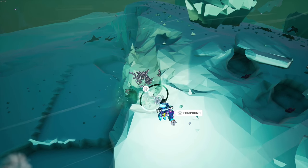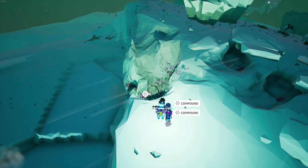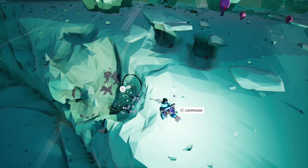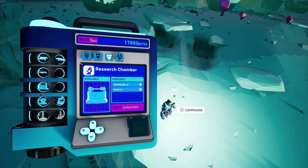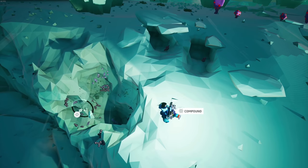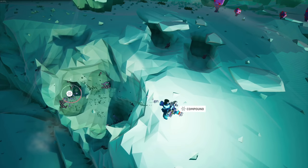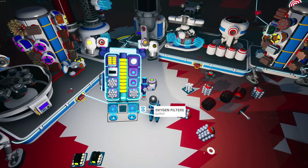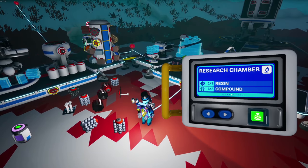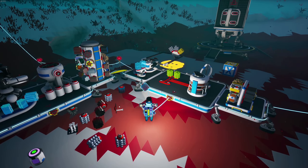Now if I could find a little bit more resin that'd be handy, because right now I only have enough resin for two of the research chambers. It's two compound, one resin — that's my backpack. So I'll have three more compound. Let's get the backpack full and then head back and at least get the two research deals made. We can make two research chambers.